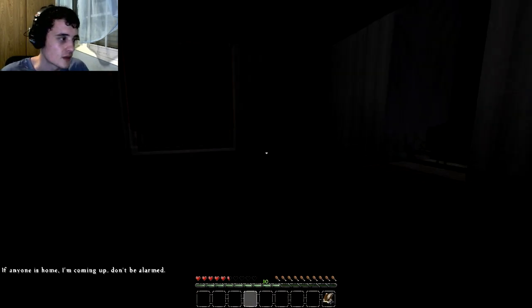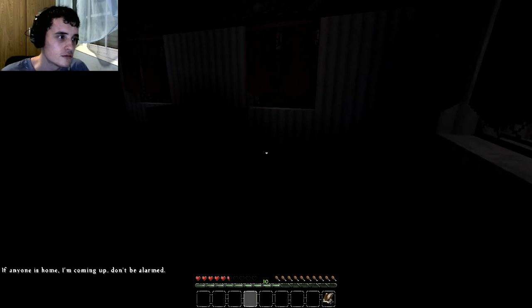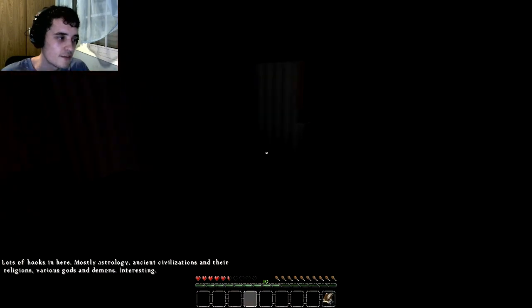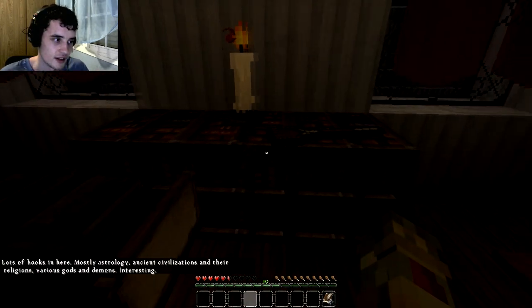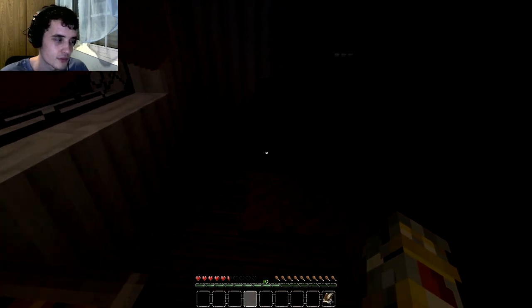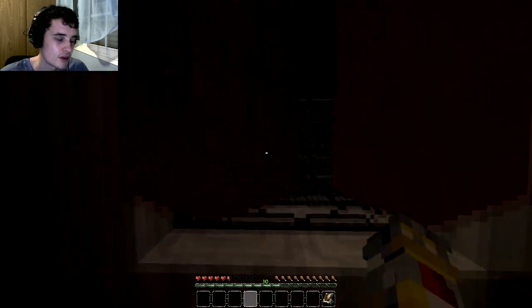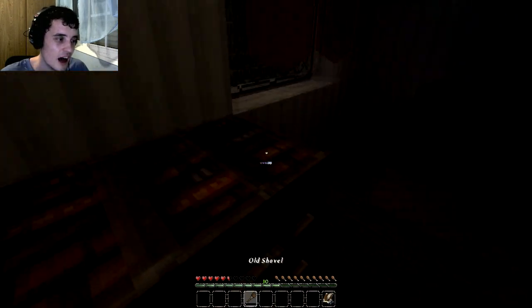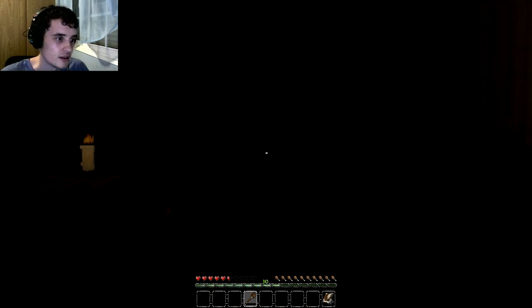This is very Dark Souls-esque, this picture. Guess we're heading upstairs. If anyone's home, I'm coming up — don't be alarmed. Doesn't look like there's anyone here. Lots of books in here — mostly astrology, ancient civilizations, and their religions, various gods and demons. Interesting. We could pick up the old shovel — I wasn't sure. So I guess we're going to dig up that grave then; it's all we can really do. Let's just get straight into it. Which grave is it that wants us to dig up?